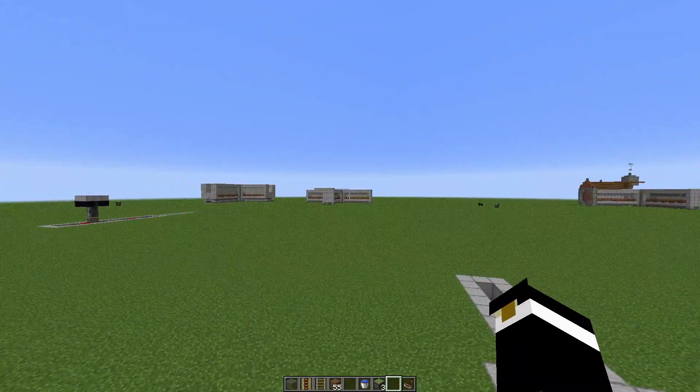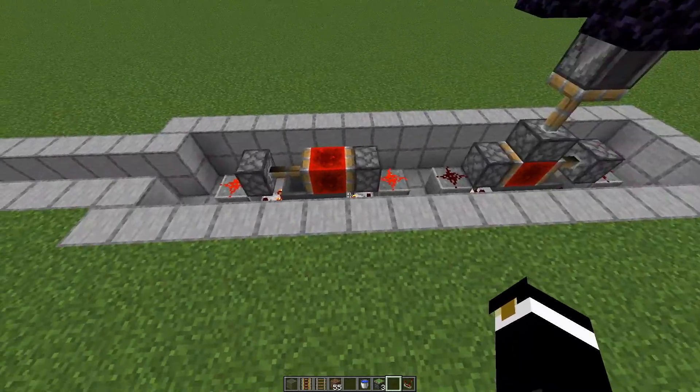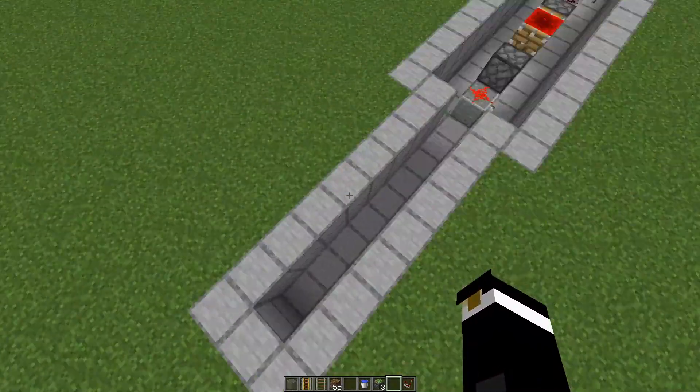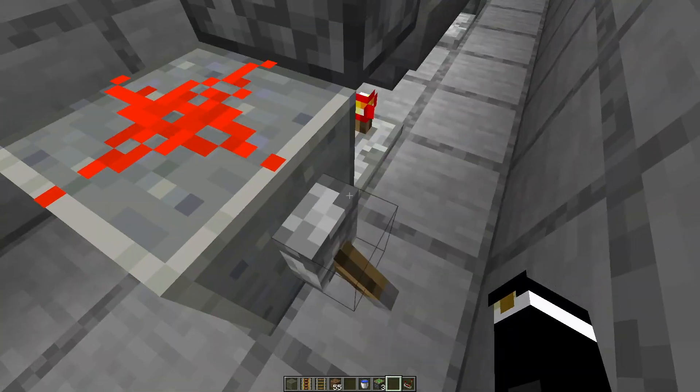This is the heart of it. You need one module but it actually controls all four. It's five wide, 17 long, and then you have this maintenance shaft which is about eight long, so you can come down and inspect your redstone. Always keep your redstone clean.